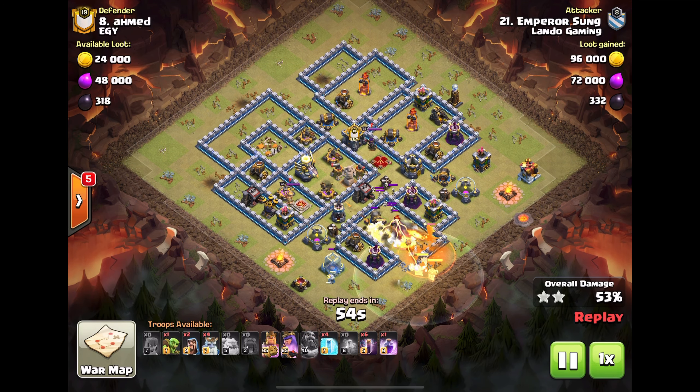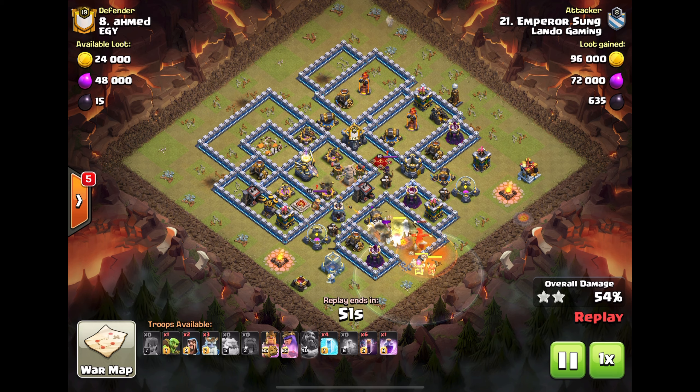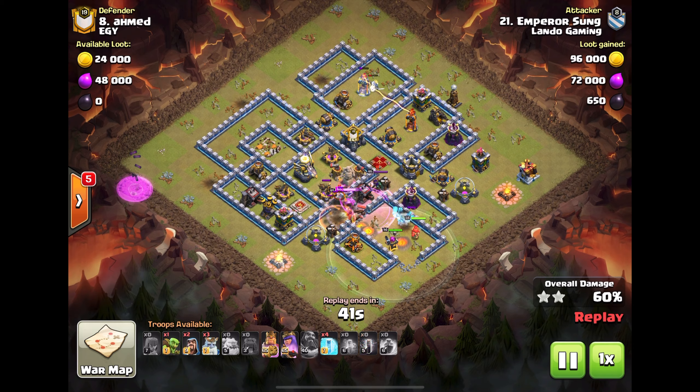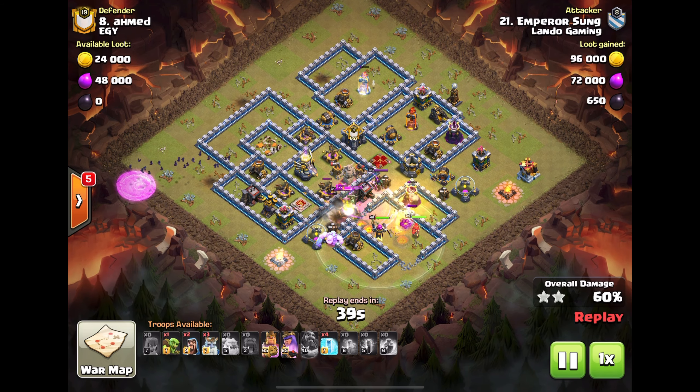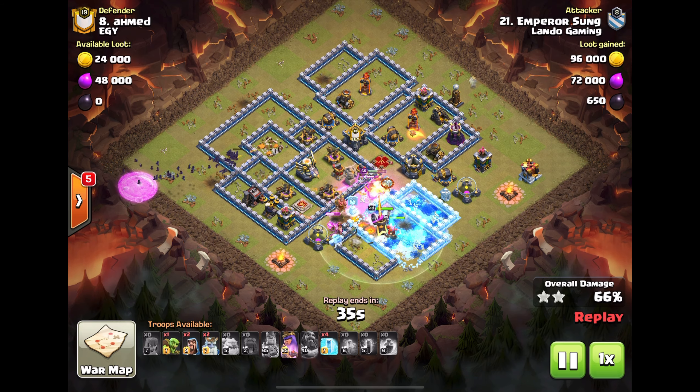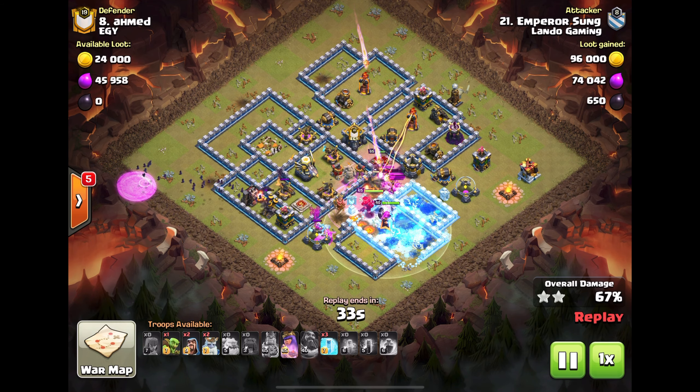The CC has been getting pulled left and right because of the ghosts but finally goes down. He's not going to get to the eagle with the heroes, but the bats will get there — bat wave right at the eagle. There we go.